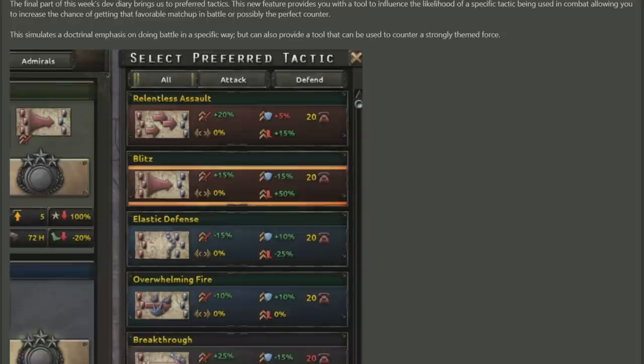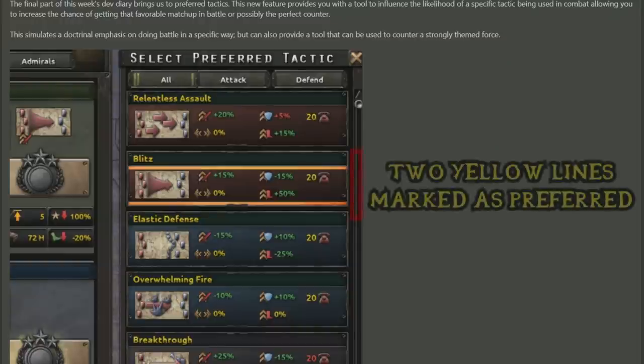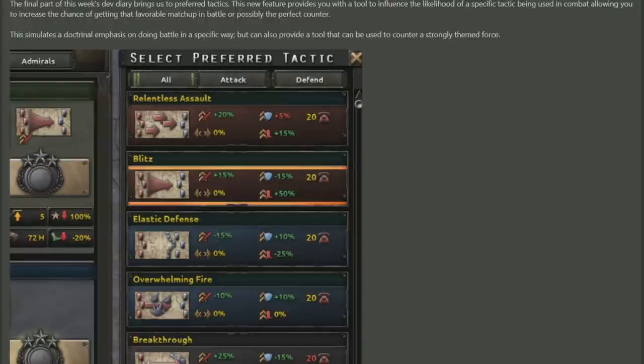The final part of the Dev Diary talks about preferred tactics. It has a much more interesting option because it allows you to select which tactic you would like to increase the chances of happening in combat. This is really good because if you've built your divisions specifically around something, let's say lots of tanks to do blitz, then you can directly select blitz to increase the chance that it's going to happen at the cost of command power. It's also really good if you're trying to spec into getting a specific situation to occur, like especially on a defensive back foot and you need to proc a certain stat because you're buffed out in that particular stat.